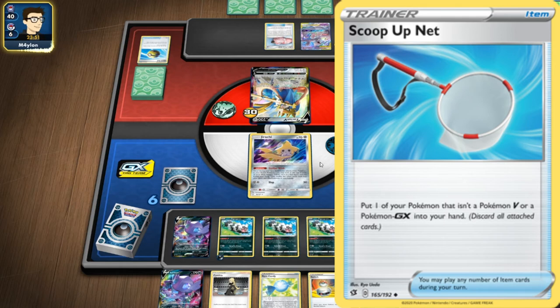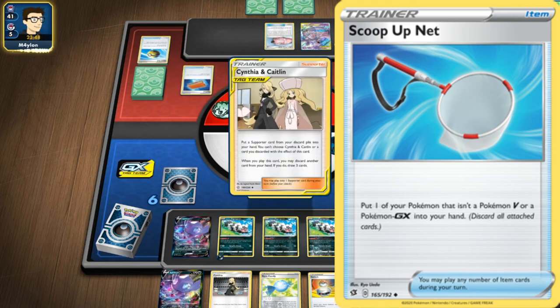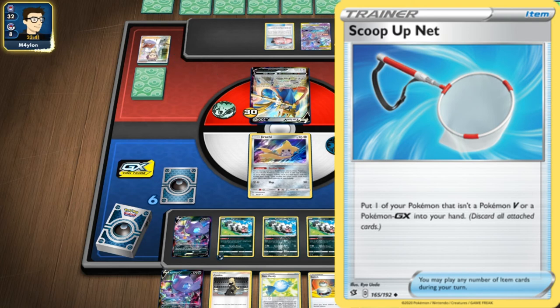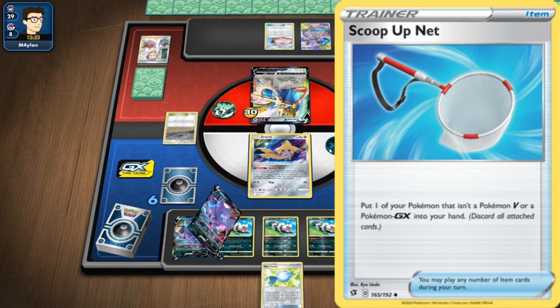I do like ScoopUp Net. It's a very tactical card. It works well for defense and for cards that need to switch up onto the Active to do more damage. It's a really good card. I mentioned a few Pokemon that work well: Raichu-GX, Zapdos, Jirachi — that's going to be really good especially since we're soon losing Escape Board, which was perfect for Jirachi. So we're going to need a new way of getting Retreat on Jirachi, and I think ScoopUp Net is going to do that. Also Galarian Zigzagoon in Dragapult VMAX decks — just slap on Zigzagoon, get a cheeky bit of damage, pull it back, and do it again.